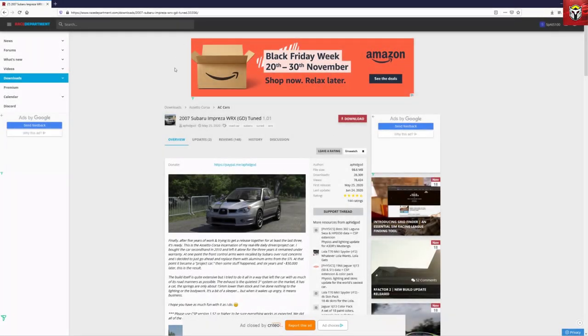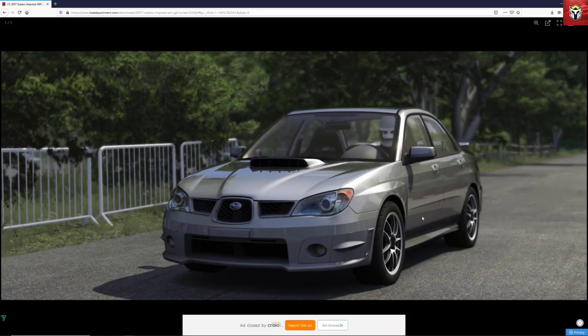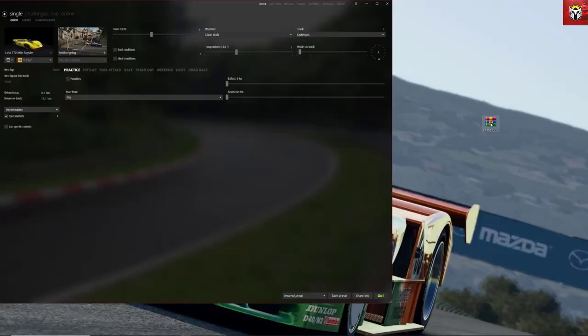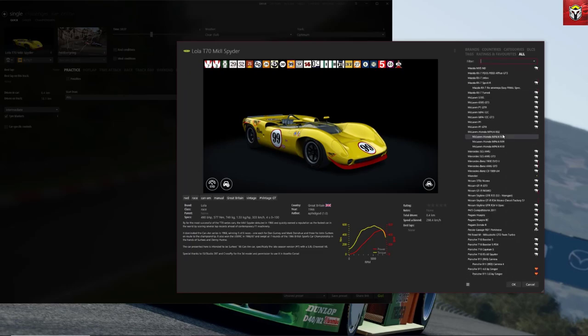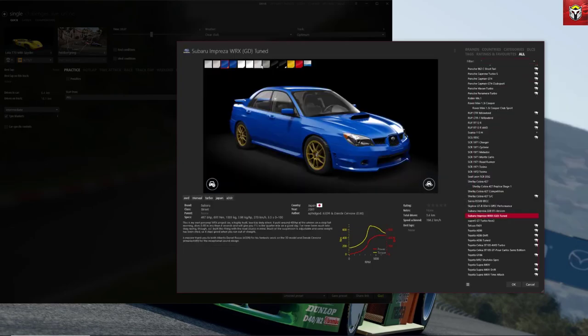Now we're going to install one of the top-rated and one of my favorite cars: the 2007 Subaru Impreza WRX tuned version. The graphics are pretty stunning — a fantastic model, a complete labor of love for the modder, so a big shout out to them. Again, download, click OK, drag it into Content Manager, and you've got these fantastic cars to pick from. You can press the little plus to expand the install and see what you're actually installing. Scrolling down the car list to the Subaru, we've got lots of different colors and versions to choose from.